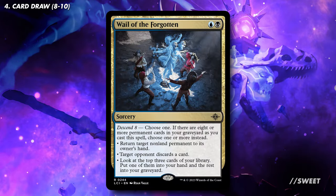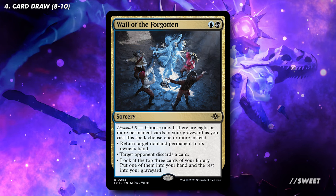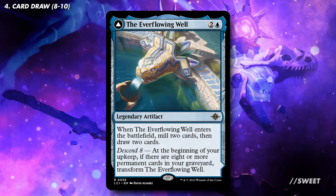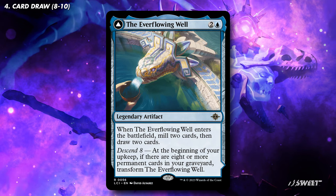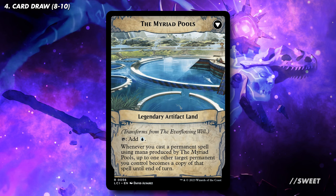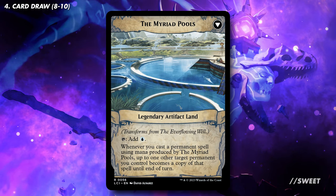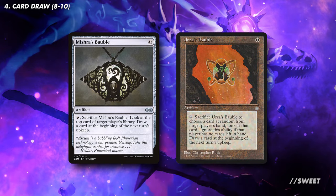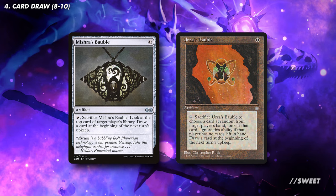Next we have Whale of the Forgotten — this card does a little bit of everything, and if we have Descended, which we're planning on doing anyway, we'll get every option on the card. We then have the Everflowing Well. At a base level it comes in, mills us for two, and we draw two cards. But if we start a turn with eight permanents in our graveyard, it flips into the Myriad Pools, which taps for mana and can turn any of our little permanents into a copy of one of our game-winning creatures. For some free card draw that adds to the graveyard count, we have Mishra's and Urza's Bauble — they just replace themselves for free while filling up the bin. Absolutely great.